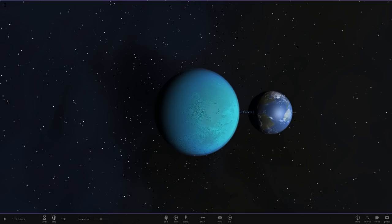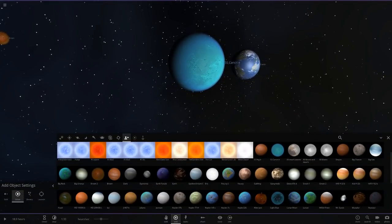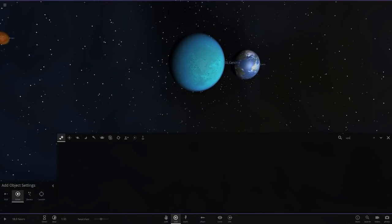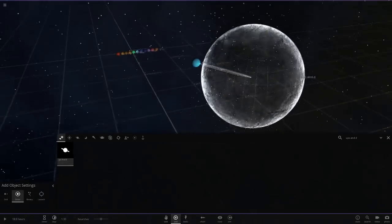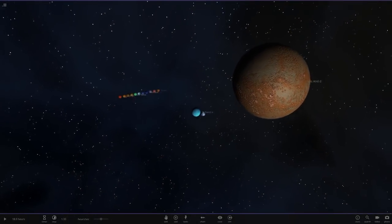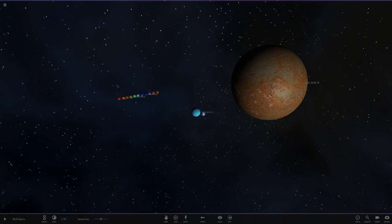He found a really nice Neptune-blue looking planet called Ups Andromedae d — obviously not as good as Neptune, but a very nice blue. I searched it at the start of the video and it is in Universe Sandbox. The game says it's a rocky planet, but in the exoplanet explorer he was using it showed up as a gas giant. I searched it on Google too — it appears to be part of a whole system.